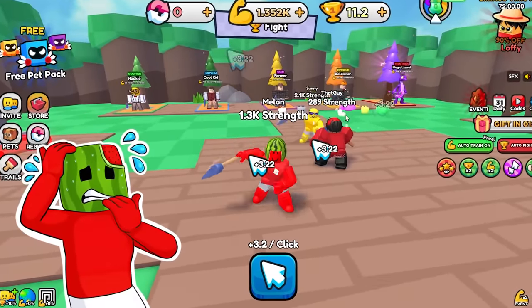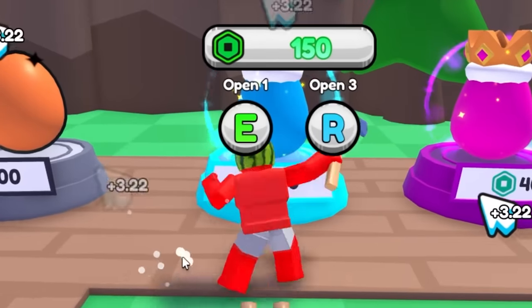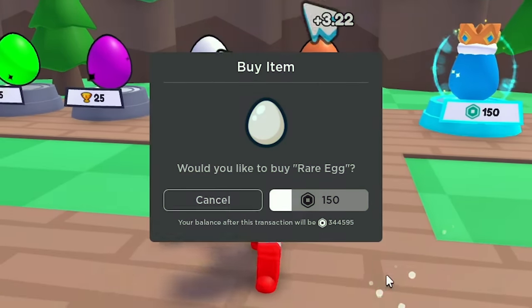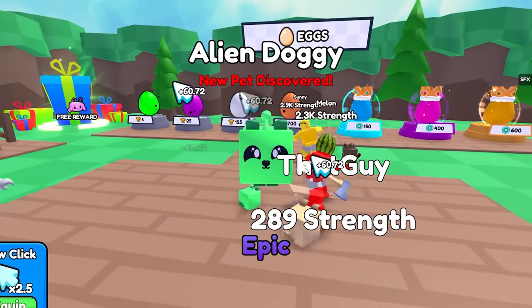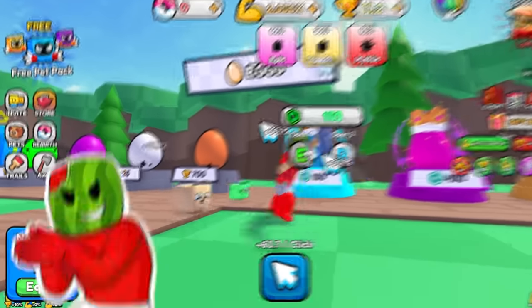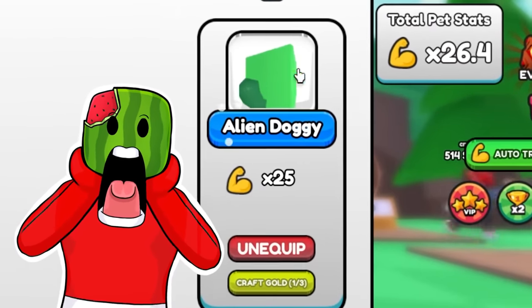I can't let Sonny pull ahead like this. I've gotta do something to stop him. Check this out — Robux egg right here. I'll take a rare egg for 150 Robux. I got an alien doggy — I think that's the worst one, but I'll take it. It's probably pretty strong. 25x multi, let's go!